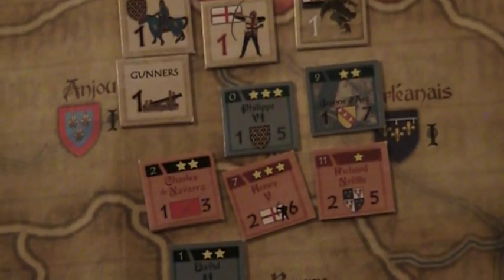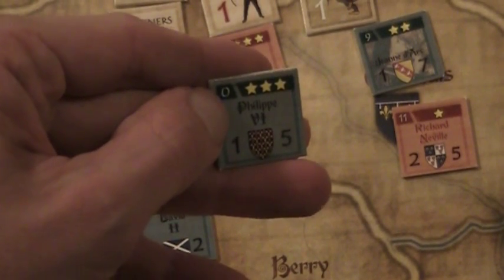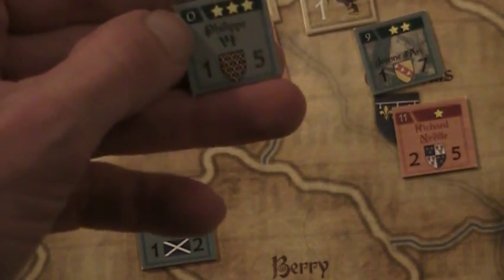Then you have another type of counter — a little more complex, but again not with too much information to handle — which are the leaders. By far the most important pieces in the game. You basically stack your leaders with a certain number of troops in order to form an army; that would be an army led by Philippe VI. These leader counters have a number that is used only for setup — it tells you when the leader comes into the game, so you don't have to worry about these numbers during the game. Zero means this leader is on the board at the beginning of the game; others come in at turn 9, turn 11, things like that.